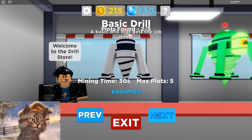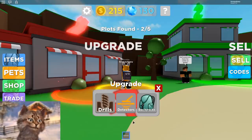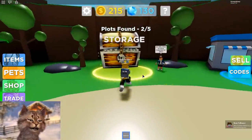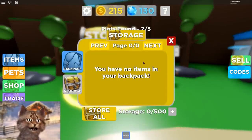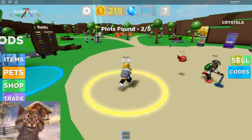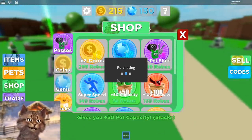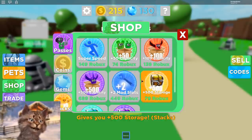Now I can go here and maybe upgrade my drill. Oh no, you need a lot of money to upgrade. What is this — storage? Oh, you can store your materials? Well, I don't really understand this, it's kind of weird. But let's spend some Robux here so we can get some money. Let's get the two times multiplier and five Robux pets — I'm not sure what that does.